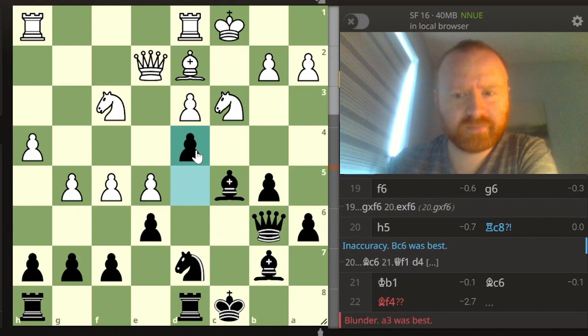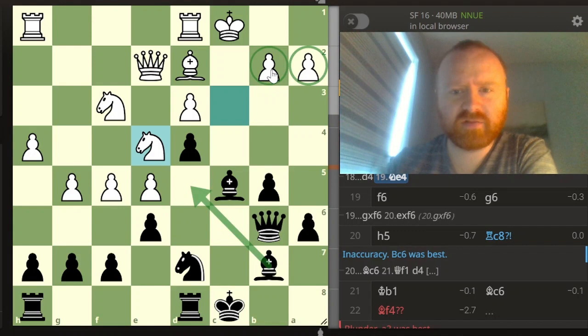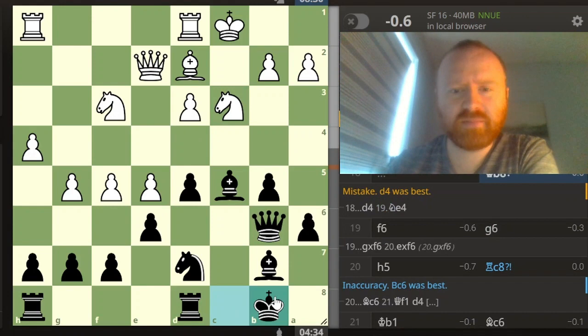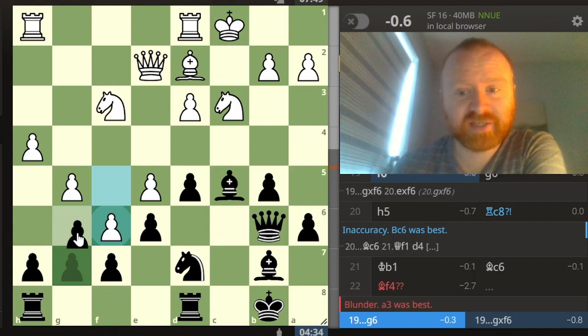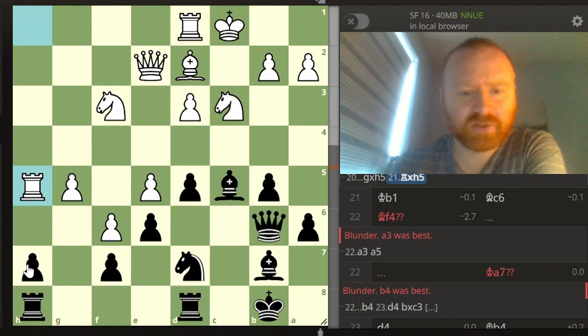I think here it just wants d4, just getting space this way. The more I talk about it, the more I think d4 probably was best. I just wanted to get out of dodge. King b8 in my head just opening up this file makes sense. F6 - now here is where I am a little bit annoyed at myself. Because I was talking so much about not creating weaknesses, and at this point my move g6 does exactly that. Because here h4 is just going to force the issue - if h4 takes, this is just causing all sorts of issues with two weak pawns. White's just doing very well.